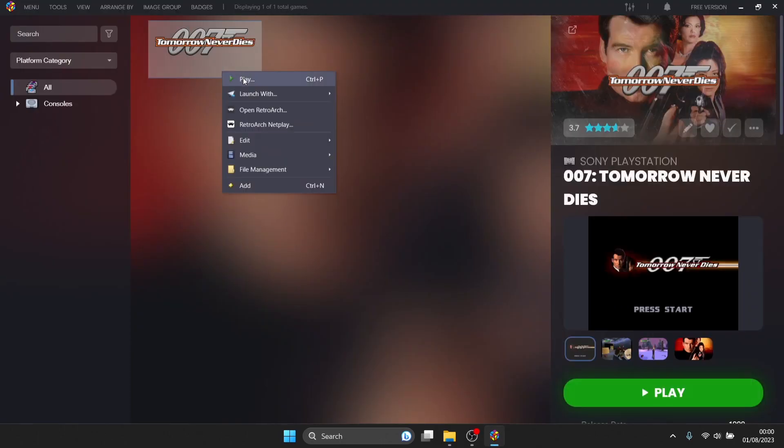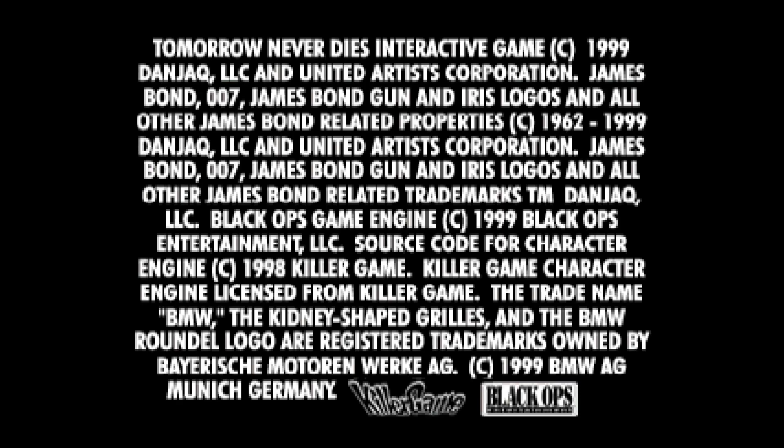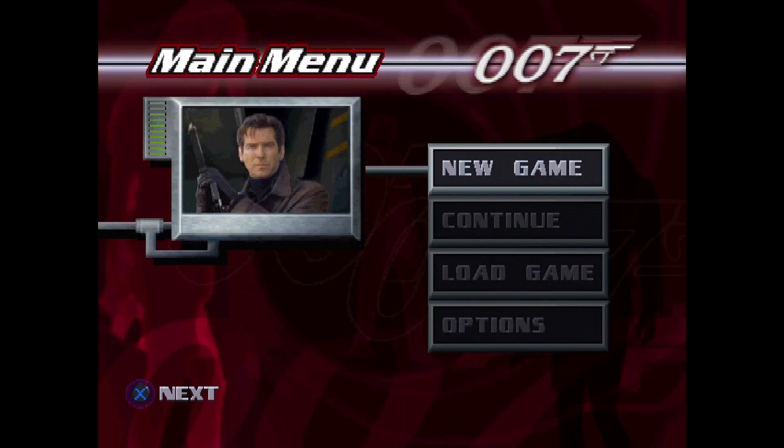Back in Launchbox, right click on the game and left click Play to launch it.